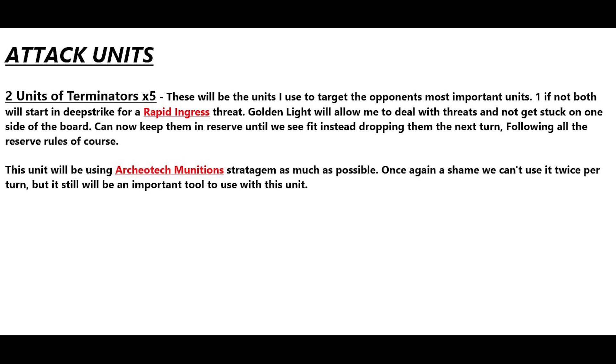For attack units, the two units of five Terminators are my big attack units to target the opponent's most important units. They re-roll wounds against characters, monsters, and vehicles. One if not both will probably start in deep strike for a Rapid Ingress threat. Golden Light will allow me to drop down, deal with the threat, pick them back up, and go somewhere else — you can only do that once per game, but now you don't have to drop them right away. I'll be using Archaeo-Tech Munitions on them as much as possible.